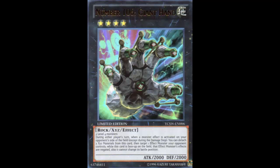Let's read the effect. During either player's turn, when a monster effect is activated on your opponent's side of the field — except during the damage step — you can detach two XYZ materials from this card, then target one effect monster your opponent controls. While this card is face-up on the field, that effect monster's effects are negated, and it cannot change its battle position.